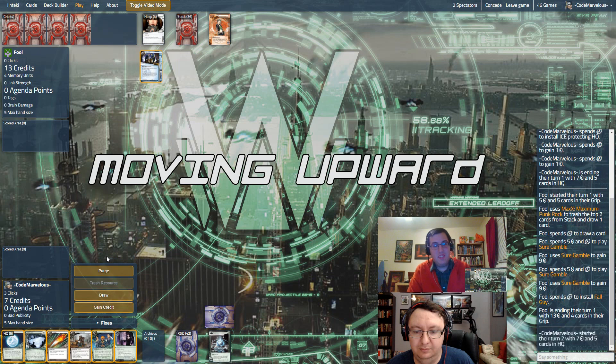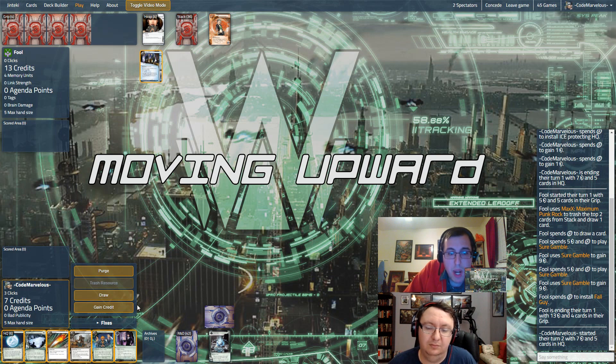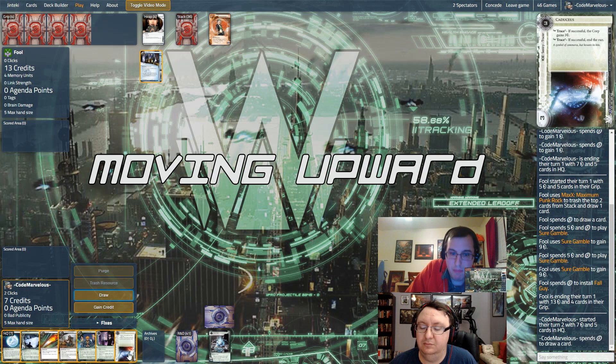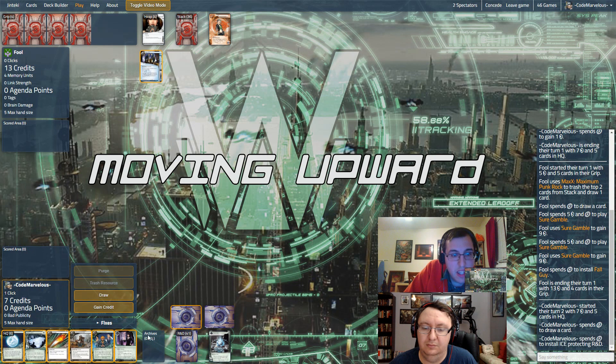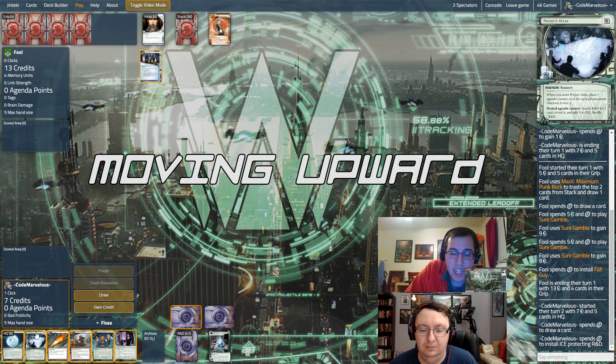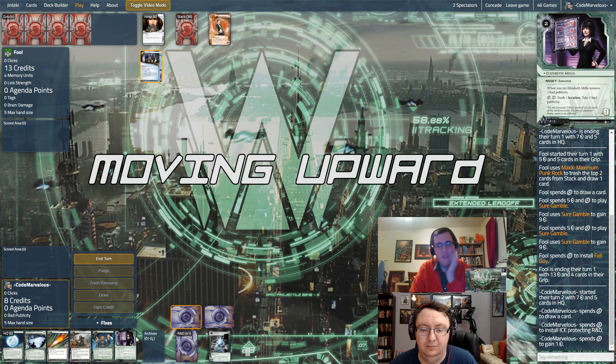Let's just see what we can do. I'd probably draw, see what we can pull, and stick that on R&D. For now I'd probably take a credit — I don't think Elizabeth Mills is going to come up too much in this game, so I'd ditch her.